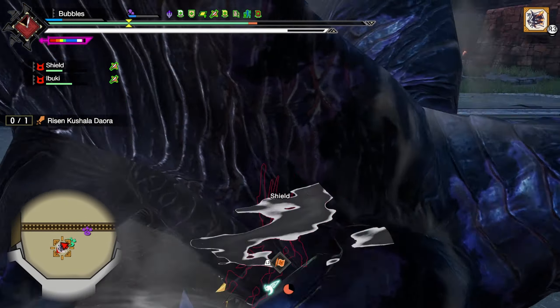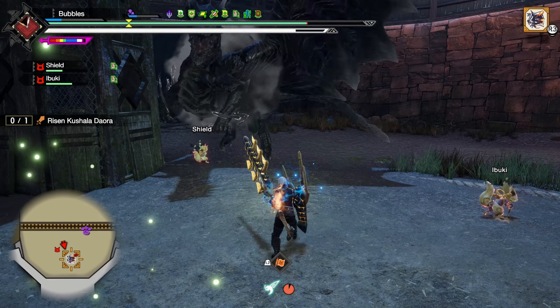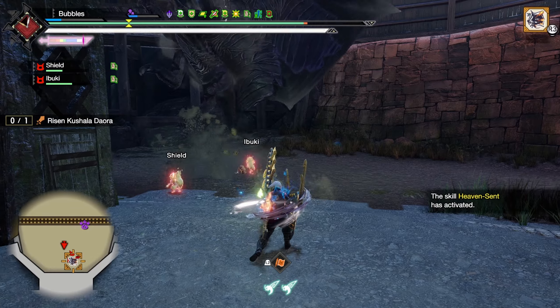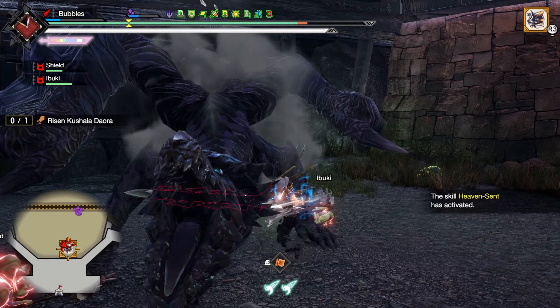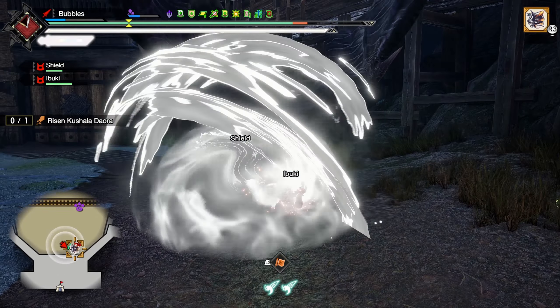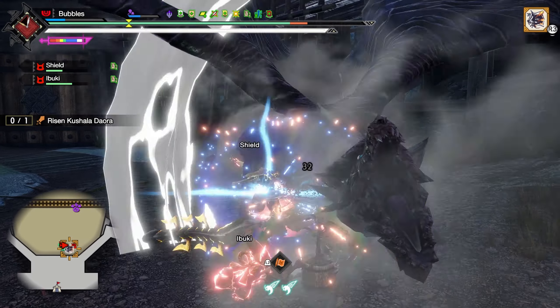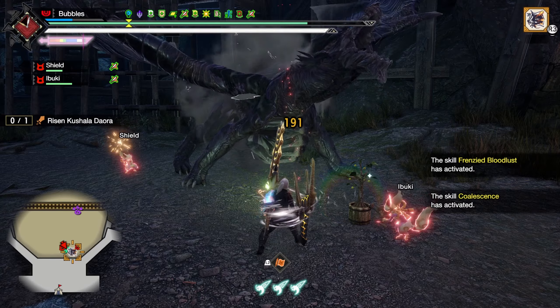Just hold block once again because I couldn't insta-block. Little bit of healing there. Gonna poke this real quick. Get over here lad. The wave — yep, just run towards him. I should have just held block so I could leaping thrust instantly, but that's fine. Just block that. Cute. Slap him. Nice and easy — he should be risen up soon.